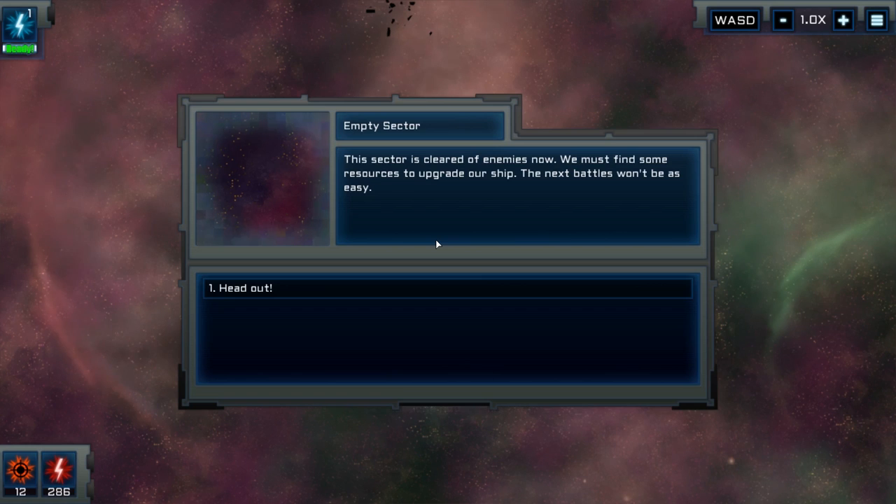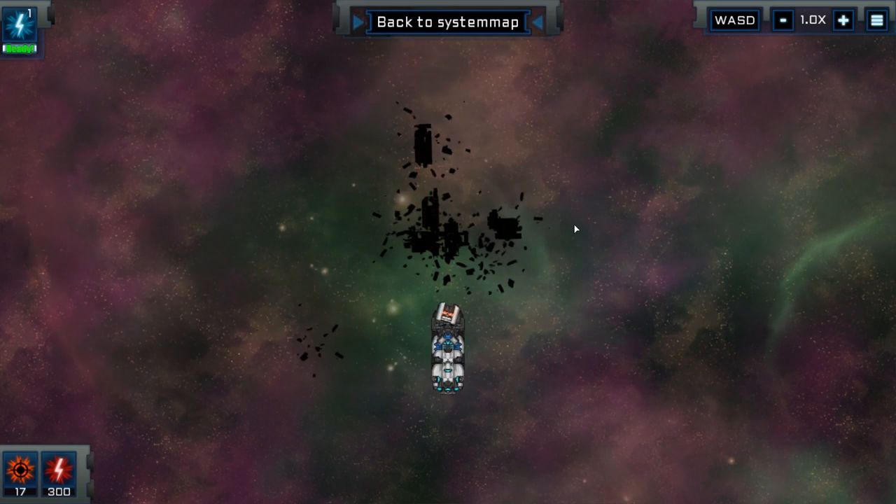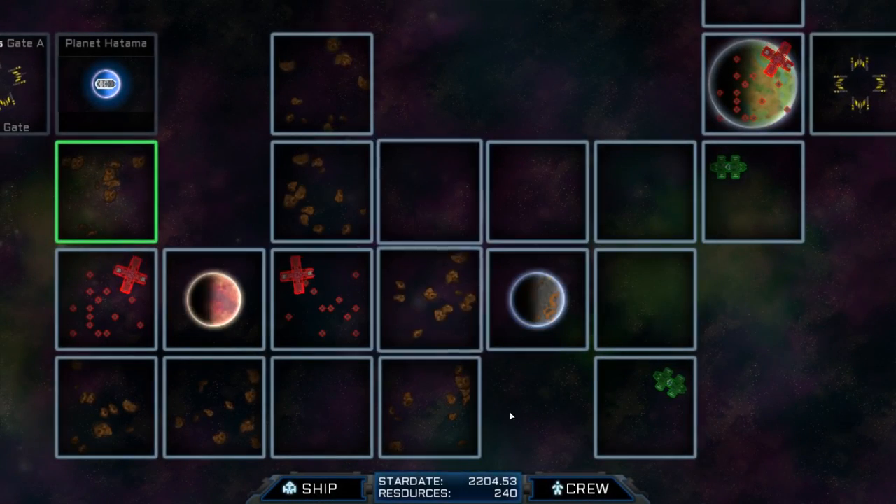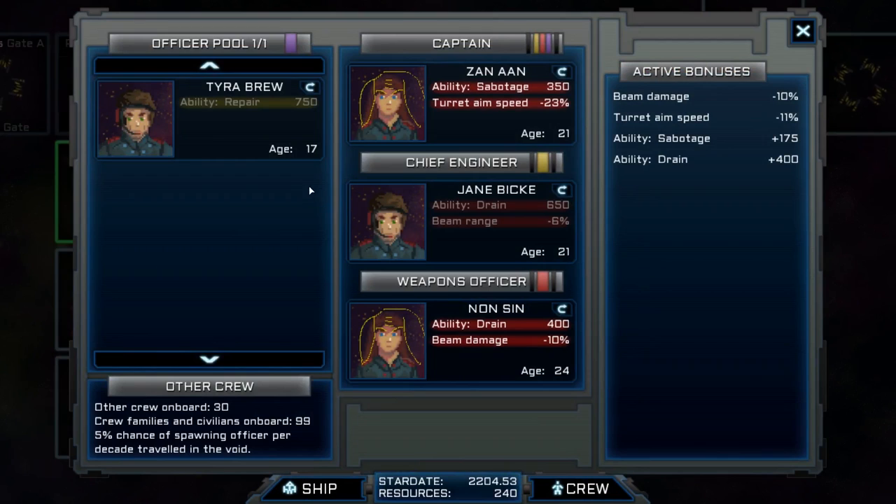The sector is cleared of enemies now. We must find some resources to upgrade our ship. The next battle won't be as easy. We've actually got a new crew member. So I could swap some lads out. All these guys I've currently got on are fairly young, but they'll age fast. I think every star system you go to it adds something like 20 years to their age — I'm not 100% sure about that.